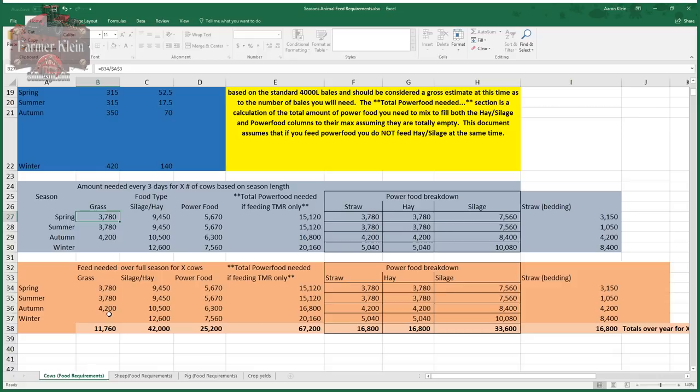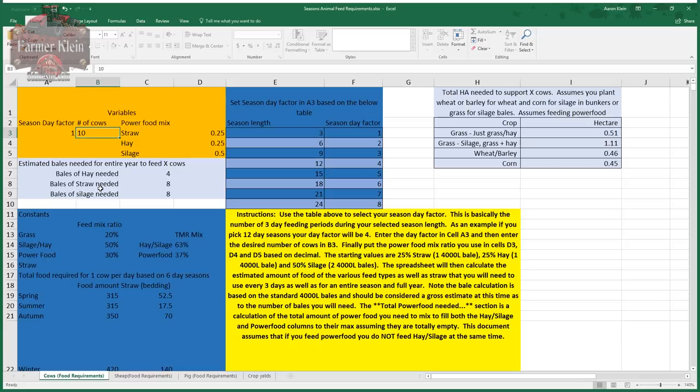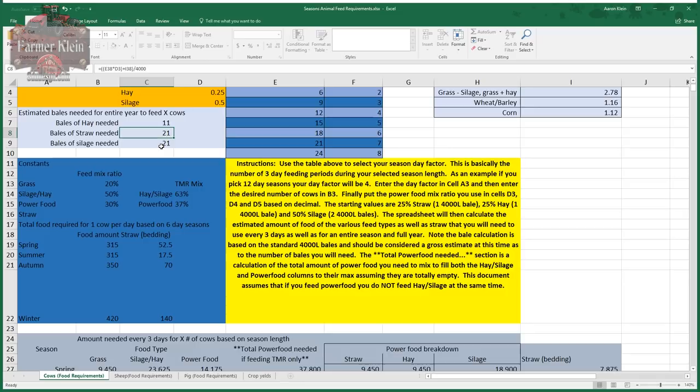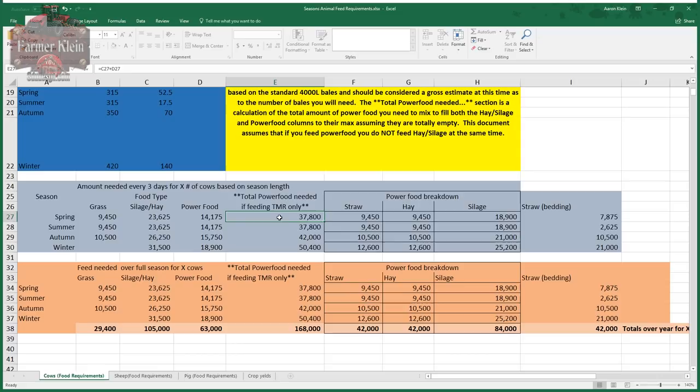Let's scale this to 25 cows. All of a sudden every three days you need to mix up 37,000 liters of power food. You'd need 11 hay bales, 21 straw bales, and 21 silage bales - that's over two full loads of power food every three days just for your cows.